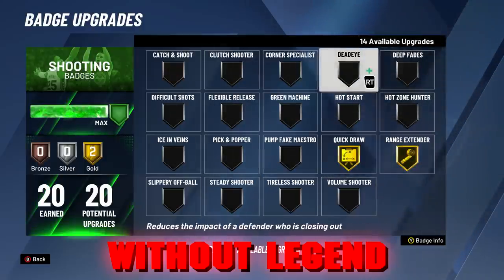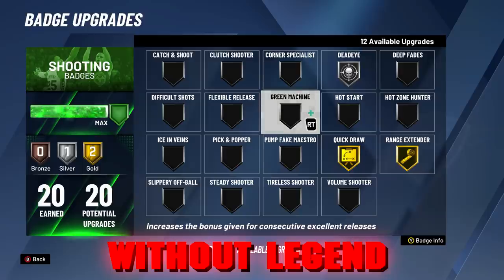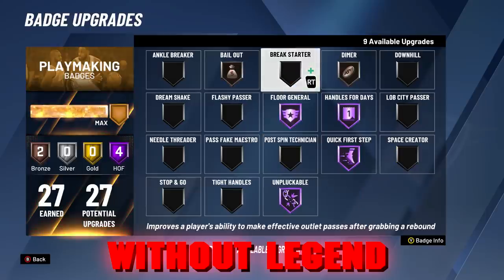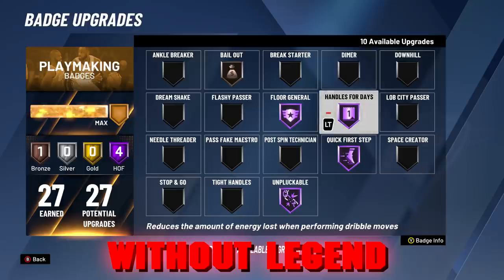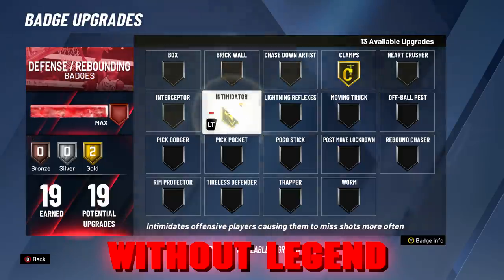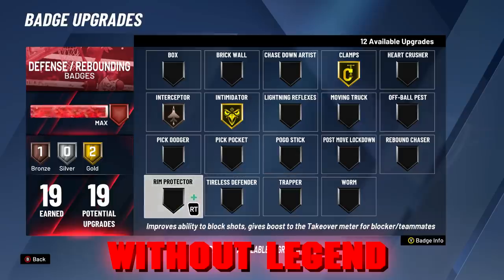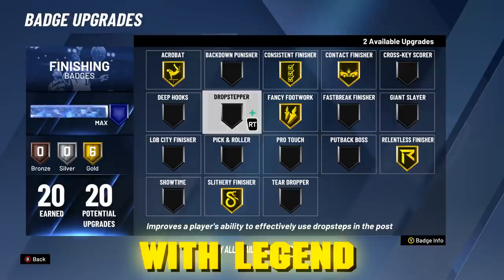Now when it comes to shooting: gold quickdraw, gold range extender, silver deadeye, and silver green machine are the most needed. There are a lot of other good shooting badges like hot zone hunter and catch and shoot, but those are the most important ones. For playmaking badges, there are a lot of other good options but these are just the best available — bronze bailout is very useful as well. When it comes to defensive badges, we're going with gold clamps, gold intimidator, bronze interceptor, and silver rim protector. You only need bronze interceptor to steal lane passes, so that's why I went with that.